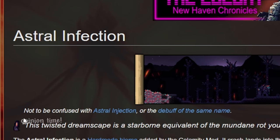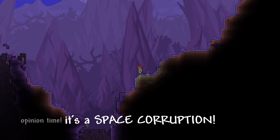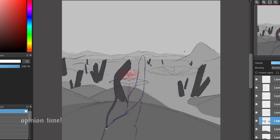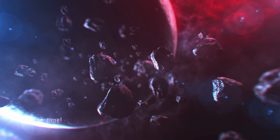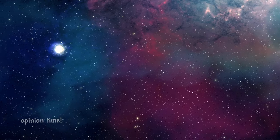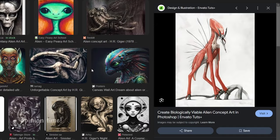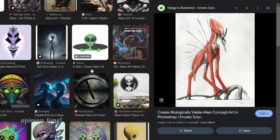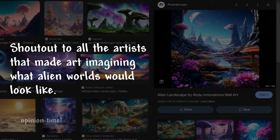In the Calamity mod wiki, the lore statement is: 'This twisted dreamscape is the starborn equivalent of the mundane rot you see in your lands.' Really interesting. This is opinionated, but I love space stuff ever since I was little — mainly because it's an unknown, vast space that we still don't know much about. Many different regions of space, especially planets with different qualities, harboring drastically different forms of life. Gets creativity and speculation flowing.